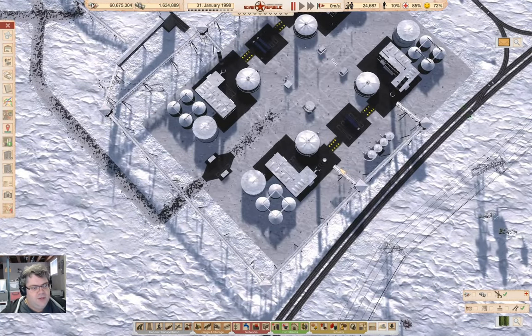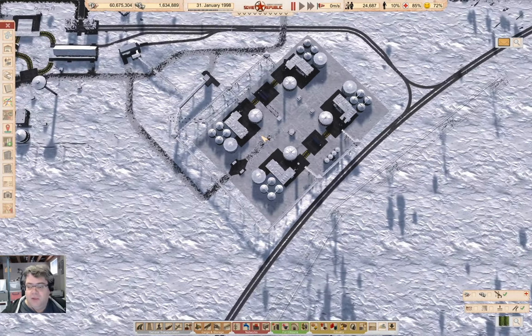I want to start working on where to store the produced chemicals and how to get them out of there. I'm going to do that with a terribly clever scheme involving trucks. First of all, I need to get some wood up here.